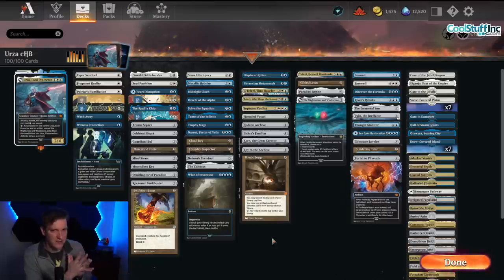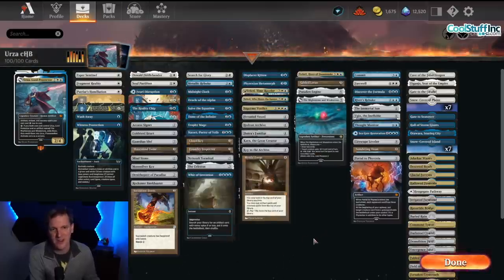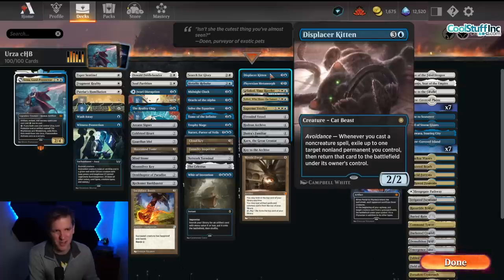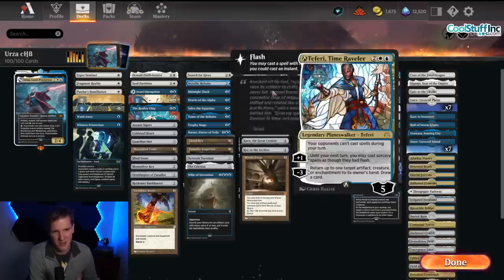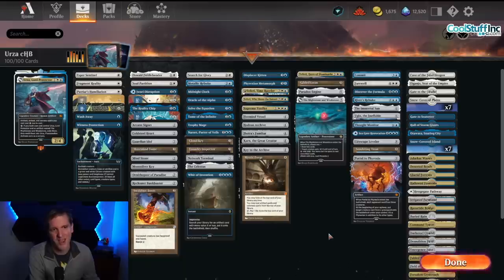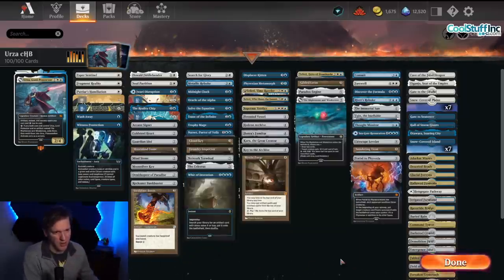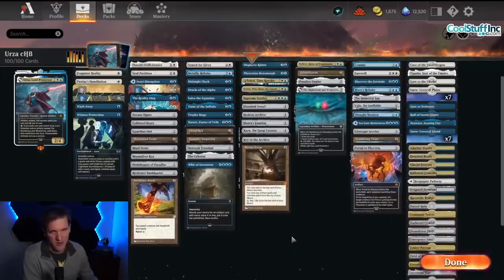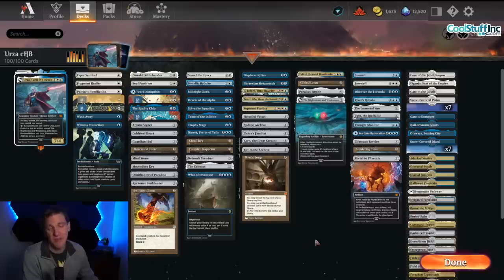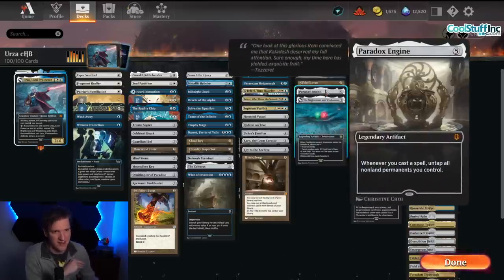Those let you play artifacts from the top of your library, so you can end up accumulating tremendous amounts of value by dumping all kinds of stuff onto the battlefield. Other win cons: Displacer Kitten, which can flicker a value-based artifact over and over. You can imagine Displacer Kitten combined with Teferi, or combined with Portal to Phyrexia or Sundering Titan. There is also a Paradox Engine - it already has everything that Paradox Engine wants: a ton of artifacts, Inventor's Fair, cost reduction. But straight up, before you click off, there are no Paradox Engine wins in this video - every single game we found a different win con.